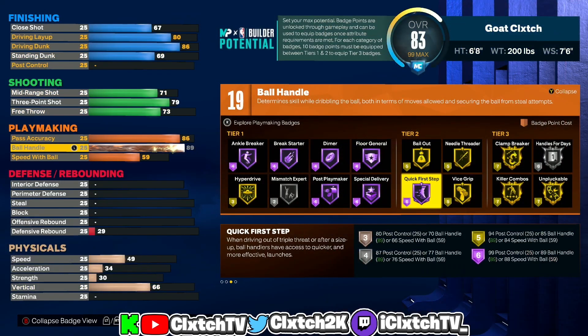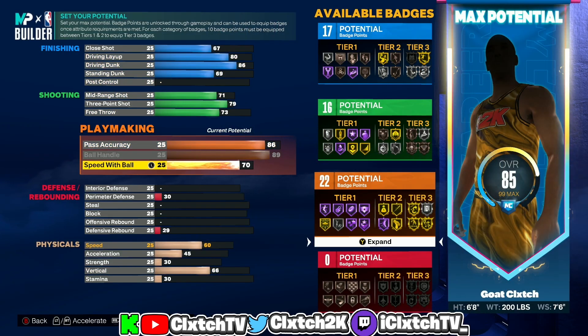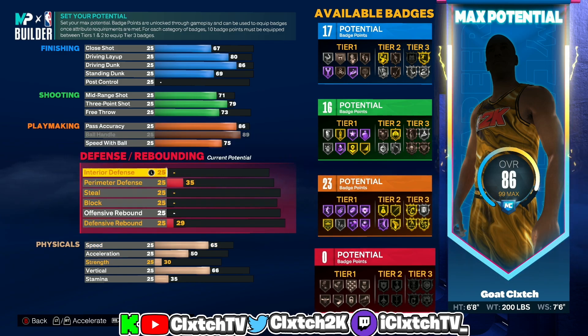Ball handle — like I said, in order to get this build name you actually have to go 89 for the hall of fame quick first step. That is why we cannot make this build 6'9", because you obviously cannot get a hall of fame quick first step at 6'9". Speed ball put this to 75 for the Michael Jordan dribble style — you guys should know by now we do not need anything higher than that.